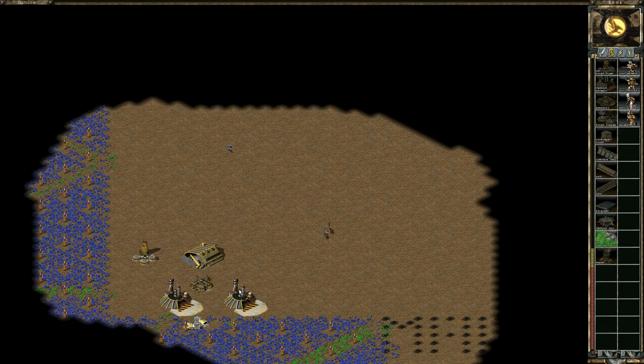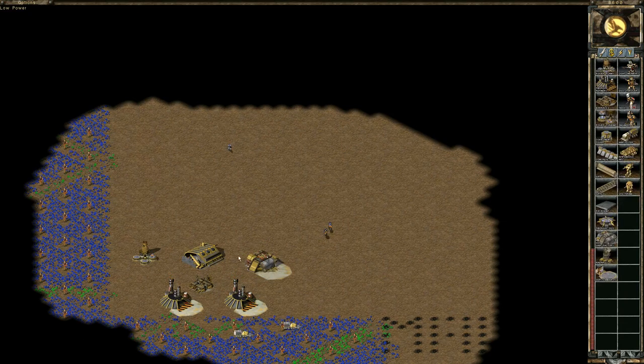Beyond that, remember the same principles of placement that apply for any other map: you don't want to place your buildings too close together, but you want them as close as possible — just not so close that a disruptor or bomber attack can hit two buildings at the same time. The general rule is three spaces apart. If a disruptor lands in the right spot it could target your MCV and shoot through to hit your war factory, so space them just far enough that that's not possible.